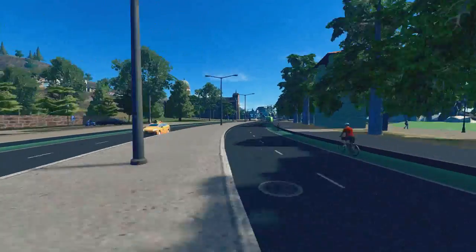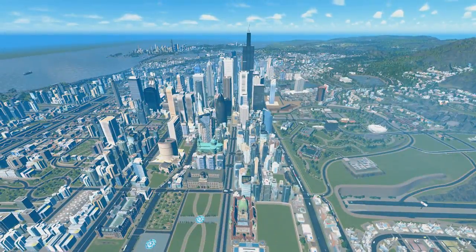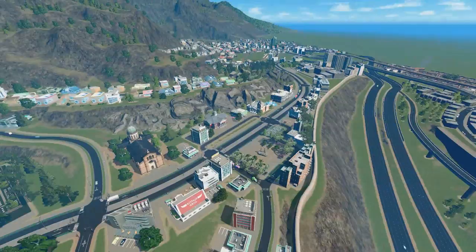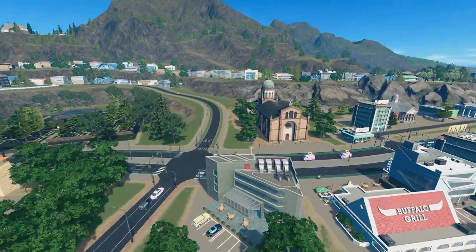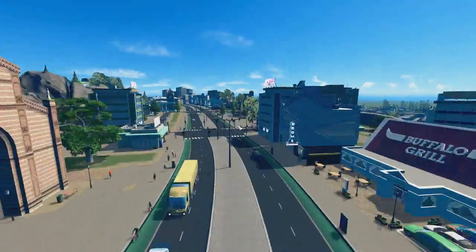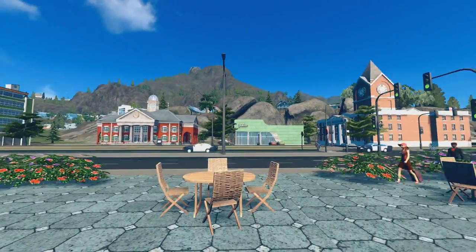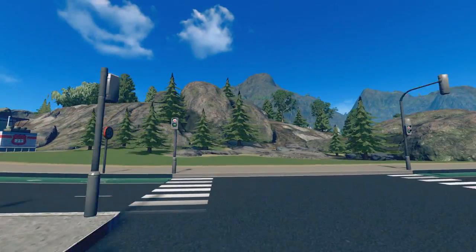This road continues and then you arrive at the town of Belmont. By the way, my city is called Montreal, and Belmont is this part right over here. It is probably the richest neighborhood in Montreal — I have a lot of rich neighborhoods, but here everyone is rich, so it has the most overall money. The main road has a few cool shops, a little plaza with a metro station, a little town hall, and yeah — it's a nice little town.